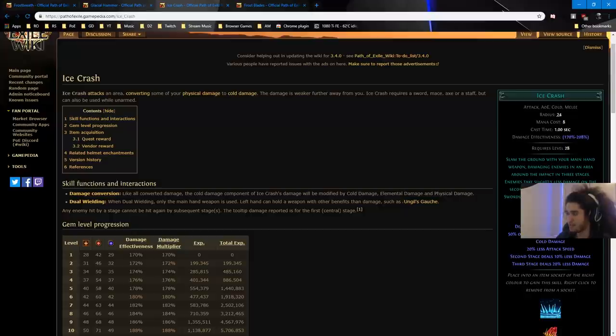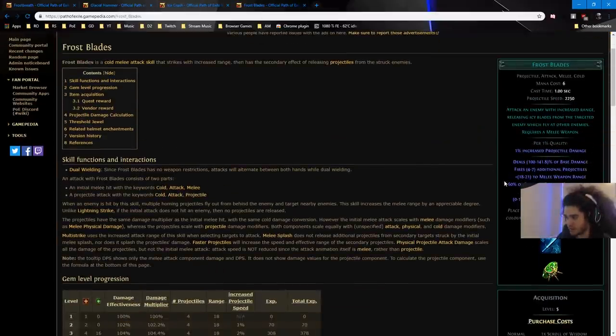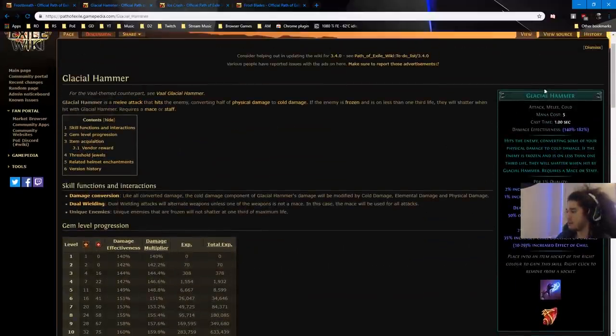For Ice Crash, you'd want to stat stick a dagger instead of a sword, or it doesn't really matter — just make sure you stat stick properly. Frostblades doesn't necessarily work exactly for this build, but you can use it if you want. So, some points about Glacial Hammer.